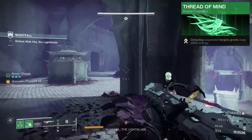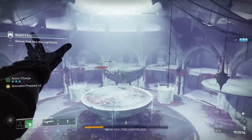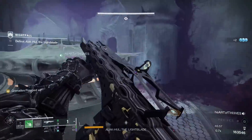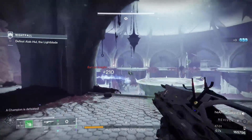We will also take Thread of Mind — defeating suspended targets grants class ability energy, 15% per kill. And you might be thinking, why do we want class ability energy? Well, this leads us into the second part of this build: survivability.